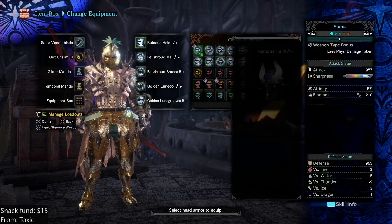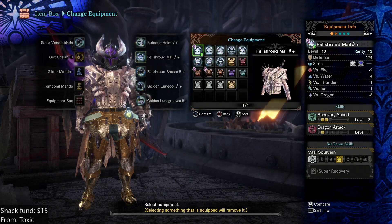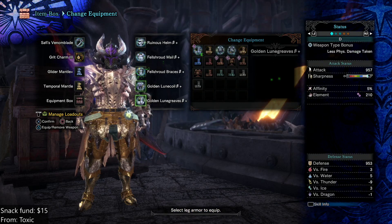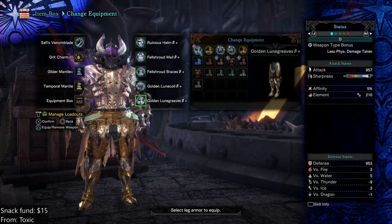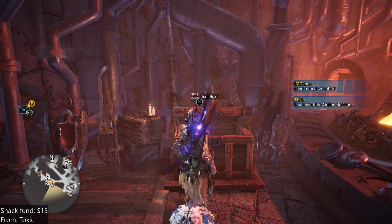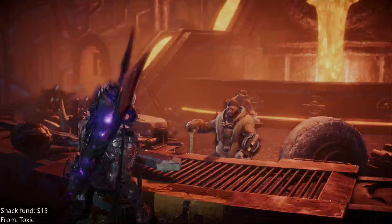Fell Shroud — we can't really do much with that. This is about as efficient as you get, because you're getting Recovery Speed with the chest and Recovery Up with the arms. This might be as best as we can do. Divine Blessing, Health Boost, Recovery and Recovery Speed, Crit Boost, Weakness Exploit, Heroics — let's go ahead and see if we can upgrade Heroics. That reminds me — we're still missing the Shadow Core Ore. Let's work on that next.